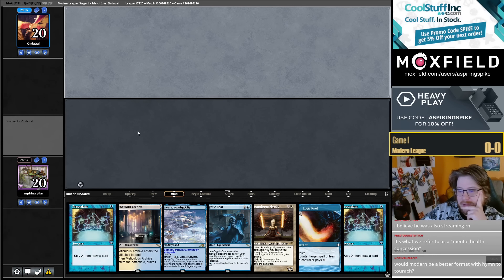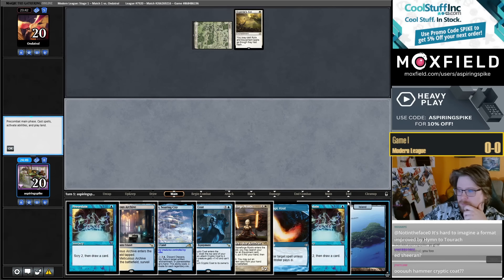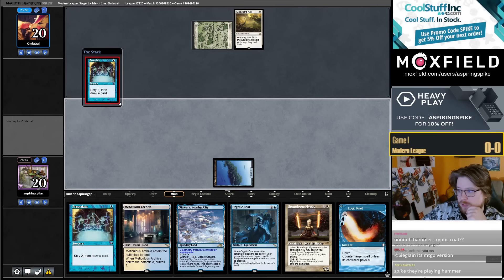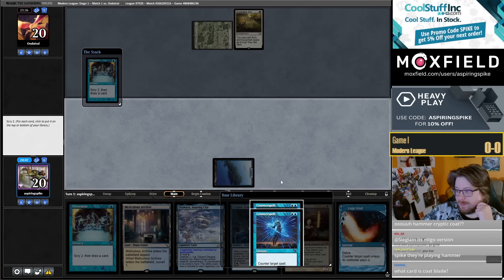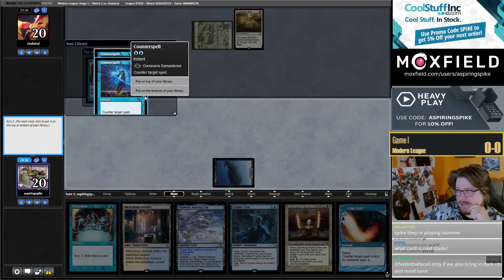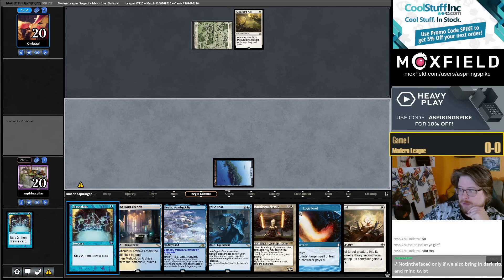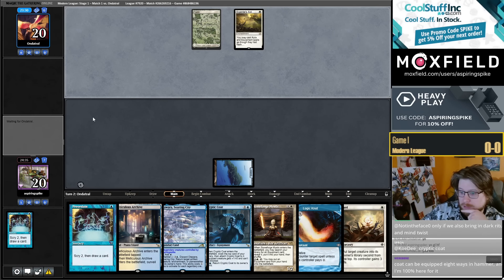Just thinking out loud — we've done the draw against Hammer, but we still need to play the Hammer Coat deck too, I haven't done that yet. I'm unlikely to want to tap out for Stoneforge — I'd prefer to have Countermagic up with Logic Knot. I'm going to bottom both. Four-zero spells — nice, although I may have to Preordain for untapped white. That's a tough part of keeping this kind of hand on the draw.